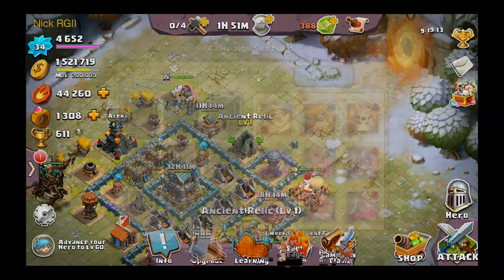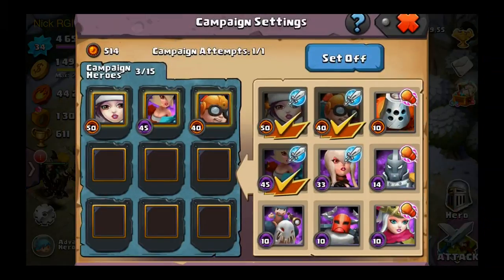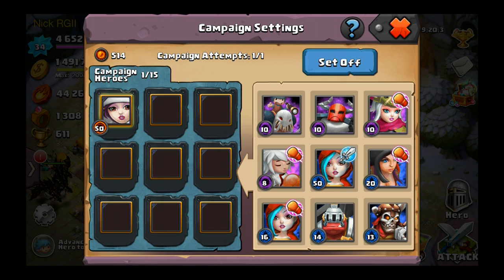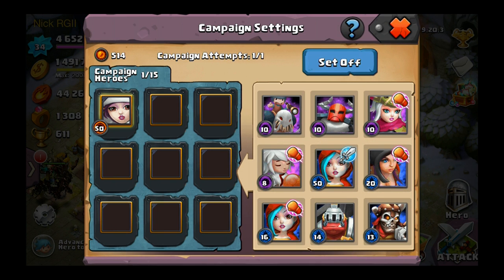We're gonna hop into the campaign clash here. You can see I've leveled up my guys a bit since yesterday. The goal is to get everybody to roughly level 40, and then I'm going to put everything into Carol da Bella and get her to a super high level. That's the goal for right now.